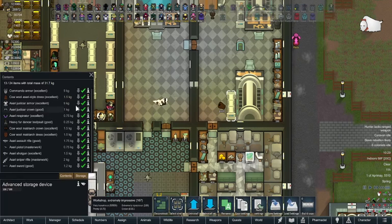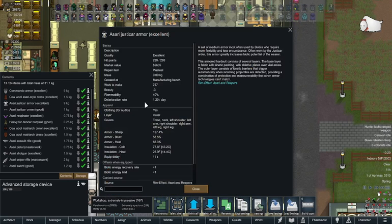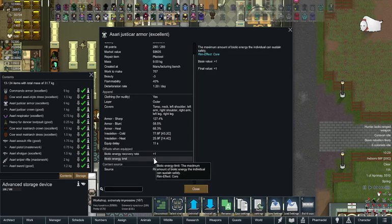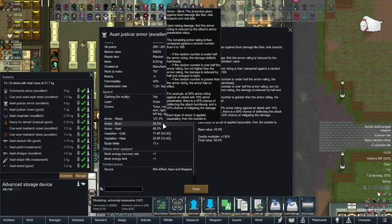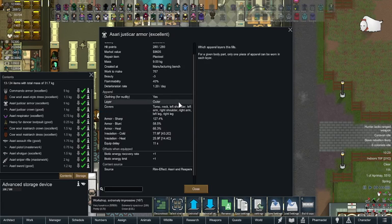Moving on: the Azari Justar armor. It's plus one to your recovery rate and plus one to the limit. A plus one isn't much but it's better than a plus zero. It has 127 percent sharp, 58 blunt, 66 heat and that is an outer layer.